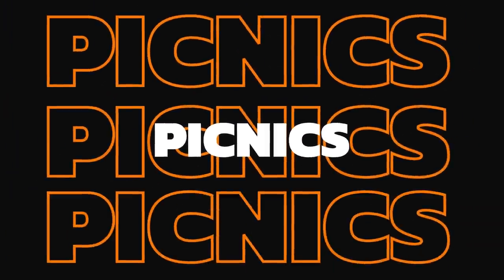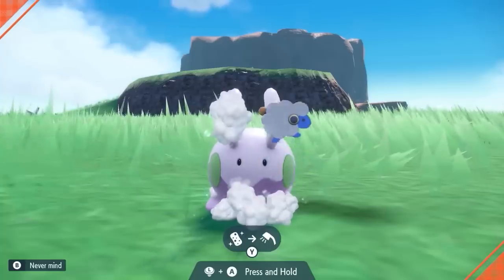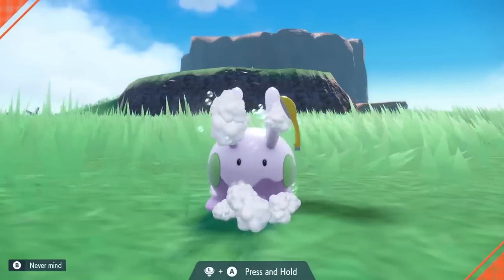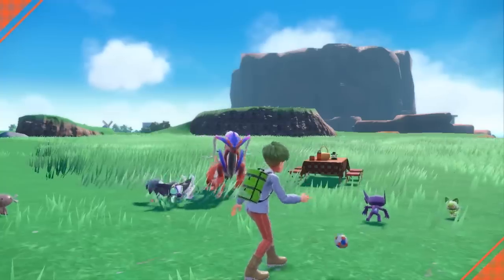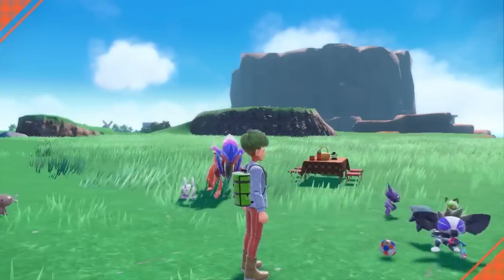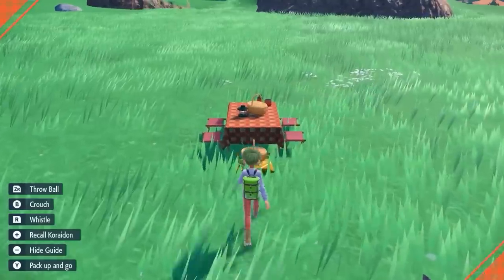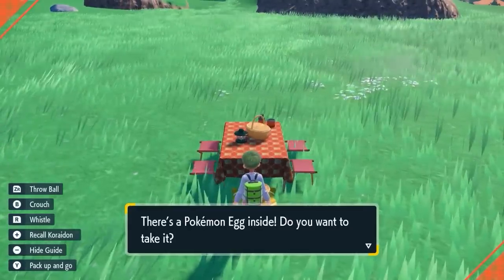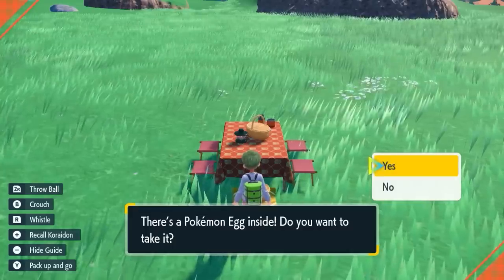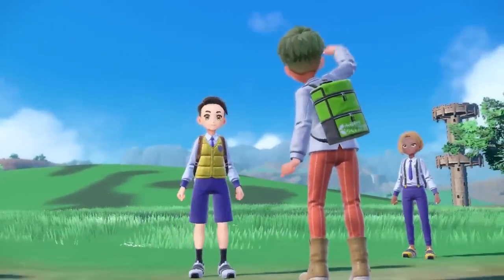Picnics are a new feature in Scarlet and Violet where you can make sandwiches for your Pokemon and play games and interact with your party. It's been shown that this feature is also a way to obtain Pokemon eggs, which could potentially replace the daycare centers of the past, though how breeding mechanics would work with a party of six Pokemon raises some questions. Picnics can also be played in co-op mode, where up to three friends can join your picnic together, adding even more depth to this feature.